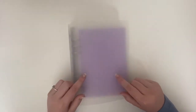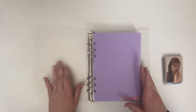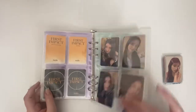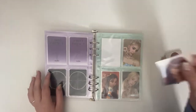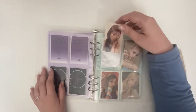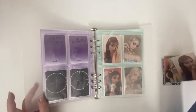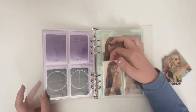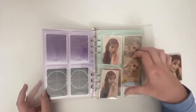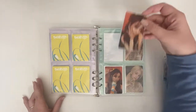Before we get on to Twice, I do have some Kep1er and one NiZiU card I want to put away. So I'm almost done with Kep1er — I'm just missing three cards. I have Shao Ting here. This binder is so hard to keep in frame. Then I have this Shao Ting and Bahiyye. So that page is done. And for this next page, I have all the cards as well.